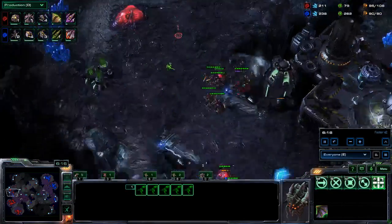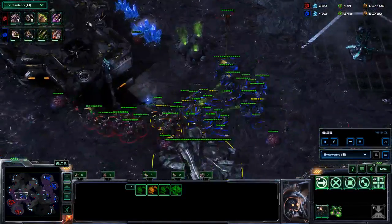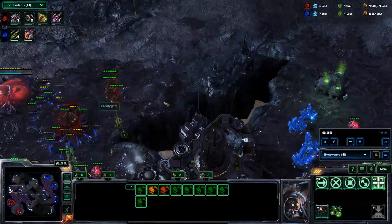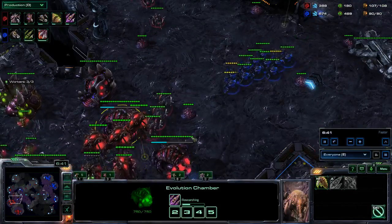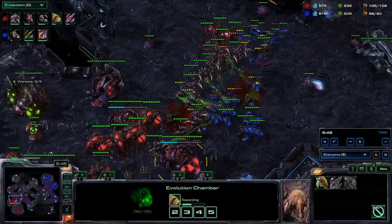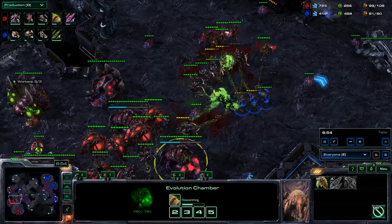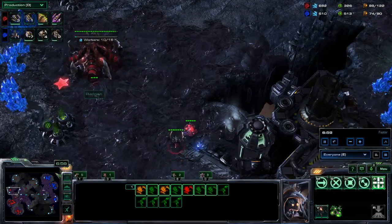We all hate having to deal with mutas in the ZvZ matchup. Right here you see why I built the second evolution chamber — to wall off a little bit. I'm going through this rather fast. I don't want to lose my third base, so I move units around over there and also at my main natural. Once my +1 attack finished I got the +2 missile attack and the carapace upgrade. I only need three gases for three-base roach production, so I clean up his push rather handily.